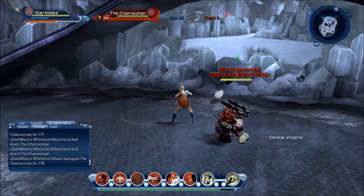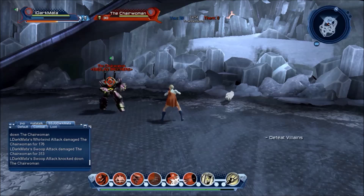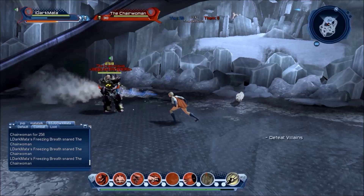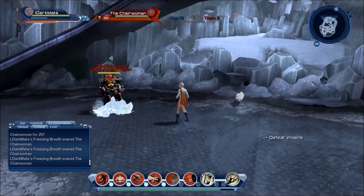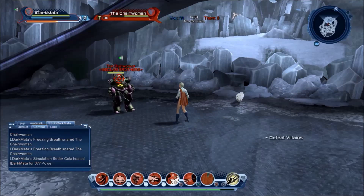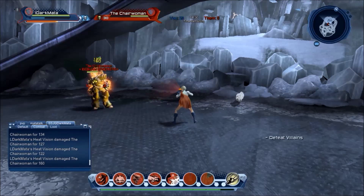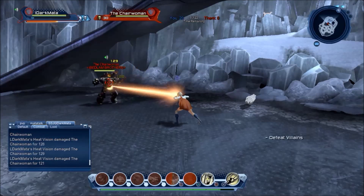Her next move, Swoop Attack, damages a single target and knocks them back. Her fifth move, Freezing Breath, causes damage while active and has a chance to root targets in the direction you're looking — this move also inflicts a movement debuff and is vulnerable to being interrupted. Her last move is Heat Vision, which damages a single target and causes fairly strong damage over time. This move is also vulnerable to being interrupted.